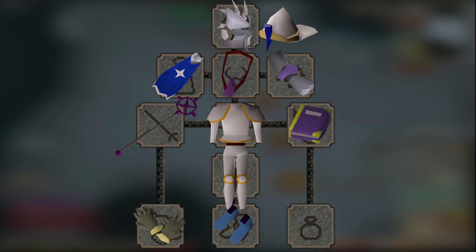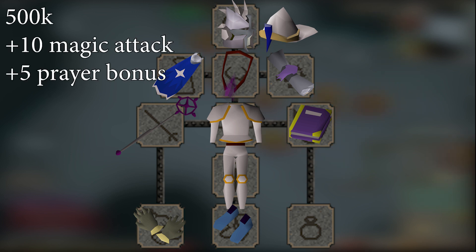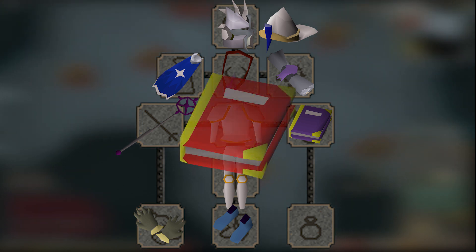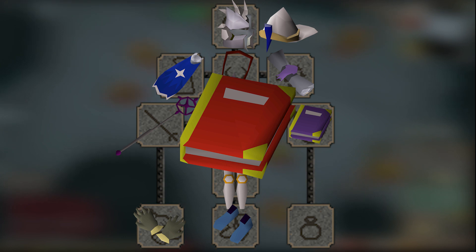The first item I would buy is a Book of Darkness. For only 500k, this provides not only a plus 10 magic attack bonus, but plus 5 prayer bonus. The prayer bonus alone makes this the best in slot choice for burst tasks, as even an Arcane Spirit Shield has 2 less prayer bonus. If you have an Unholy Book anyway, it is also a great choice, as it has the same prayer bonus and only 2 less magic attack bonus.